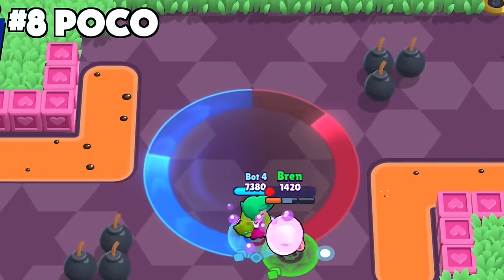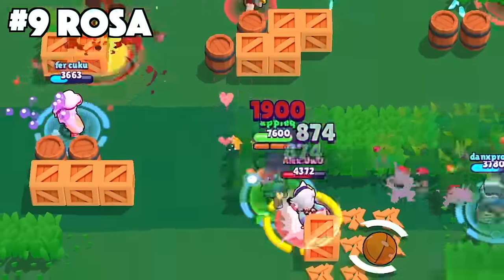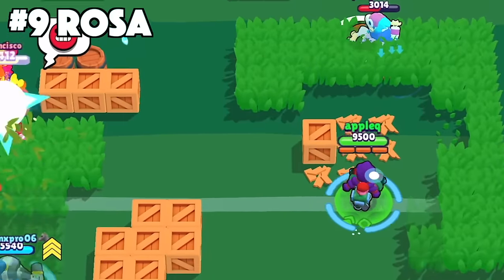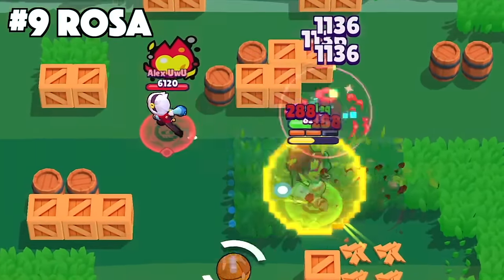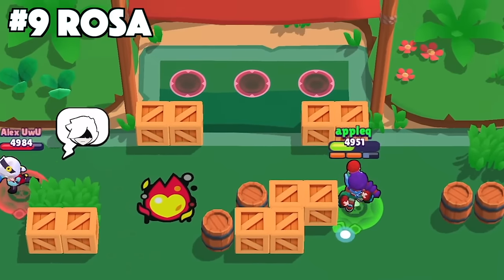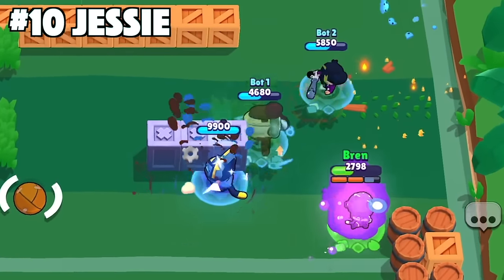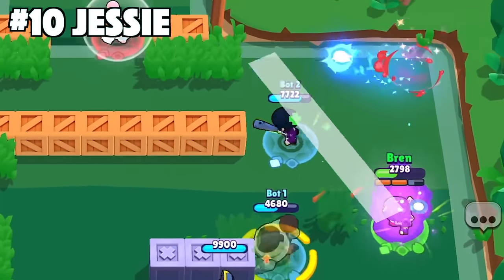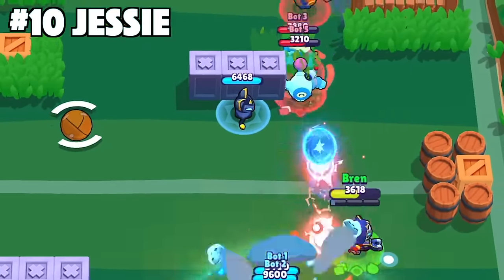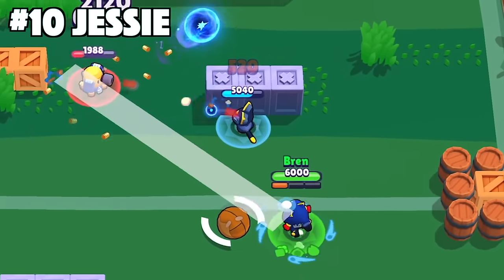For Rosa, do not use your super when you are below half health unless the enemies are below half health as well. It's better to save her super when she has more health to increase her chances of surviving during it and chaining another one. With Jessie, always play Scrappy behind cover so it's harder for enemies to take down. The spark plug gadget can also slow enemies through walls, which is why it's so important to play Scrappy behind cover in most situations.